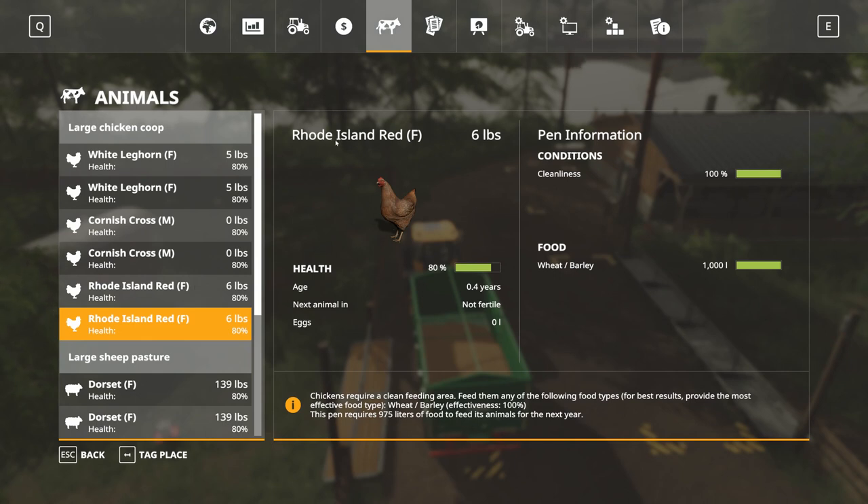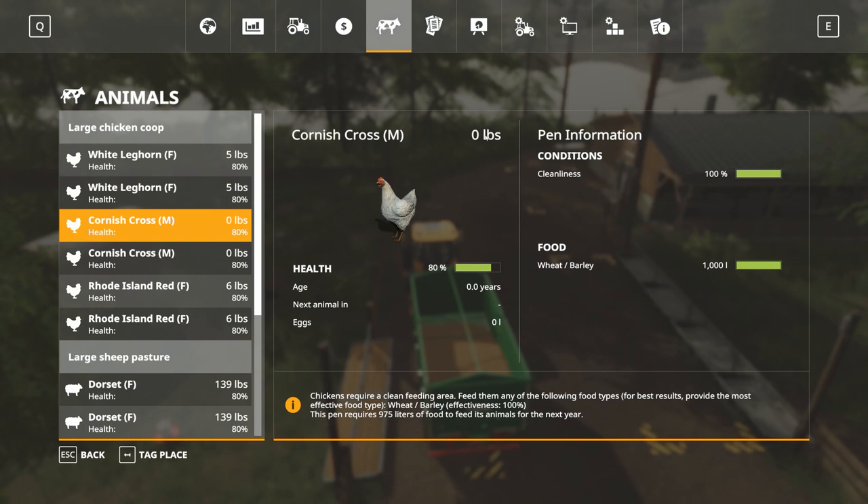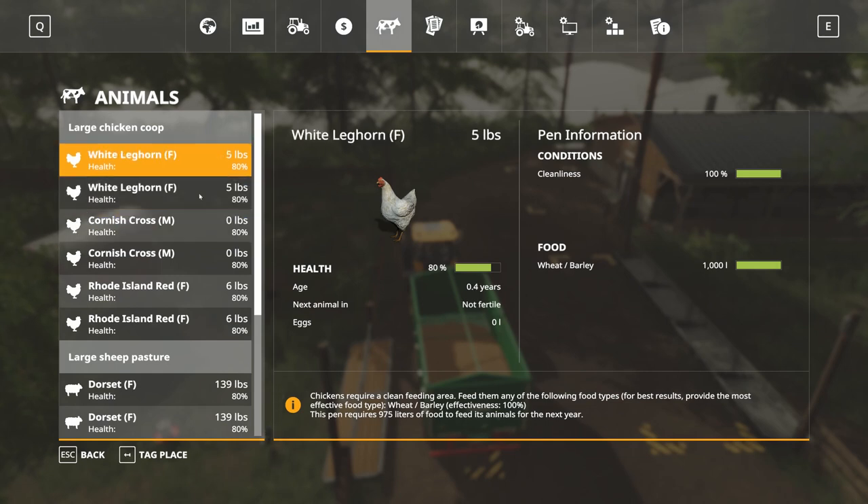You can see the Rhode Island Red female is not fertile because we don't have a rooster. So any eggs that come out are going to be eggs we can keep — not fertile. And the Cornish Cross — obviously they don't weigh anything right now because you're basically buying little chicks. They'll grow up and be nice and beefy and we'll sell them later.